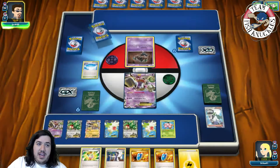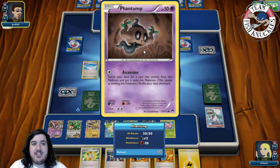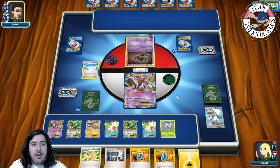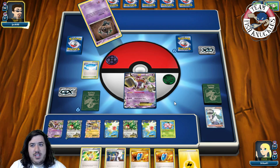That's not good because now he can get a Trevenant out. All he needs is energy and he can Ascension for a Trevenant. DCE goes to active. I wonder if he plays Silent Lab — a lot of players should be playing Silent Lab now to counter. He's just going to Ascension this turn.